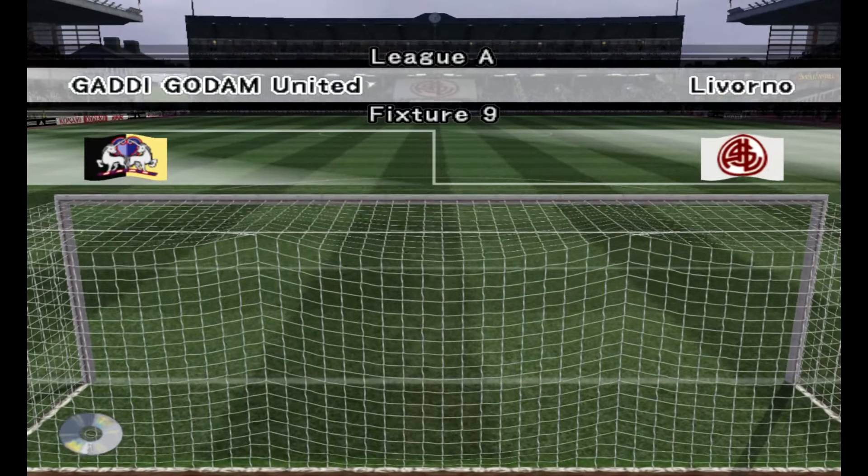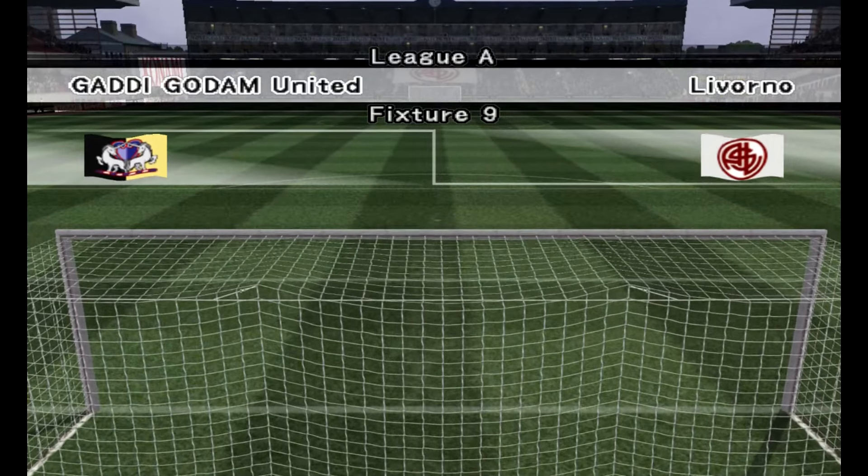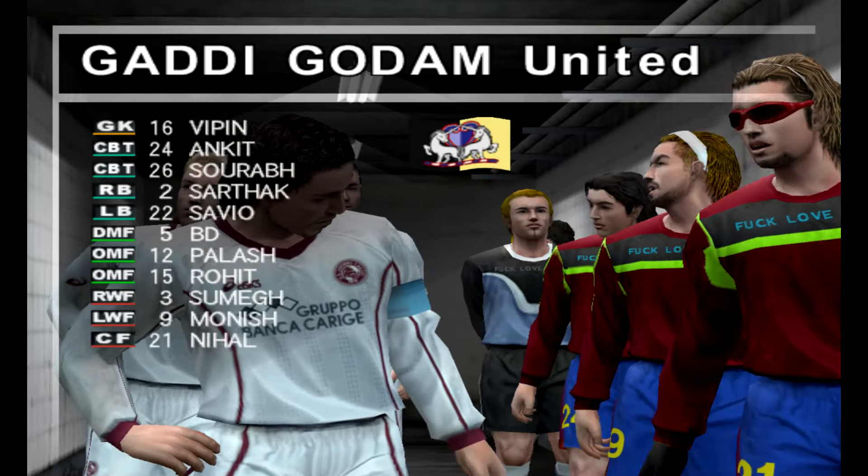The Masters League. Hello to all of you at home. This is Peter Brackley. It's the Masters League, Winning XI United versus Livorno. Now we've invited Trevor Brooking to provide us with match analysis today, so welcome to the game, Trevor. Yeah, thanks, Peter. It's a pleasure to be here.